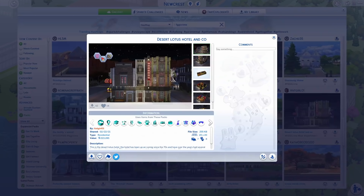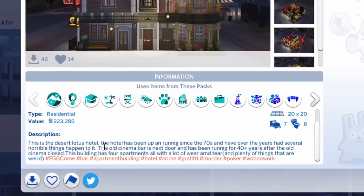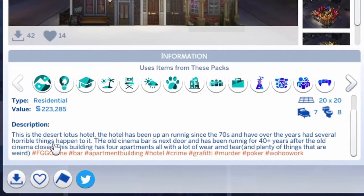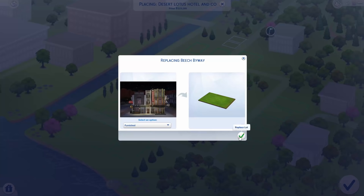The first build we're gonna be looking at is by AntGirl01 with the Desert Lotus Hotel. This is the Desert Lotus Hotel, the hotel that's been up and running since the 70s and has had, over the years, several horrible things happen to it. There's the hashtag murder and also hashtag poker, and I think those two go really well together, so let's take a look at this one.